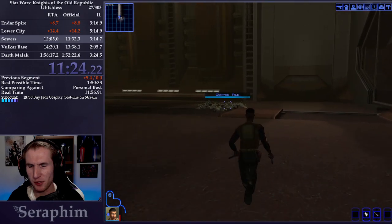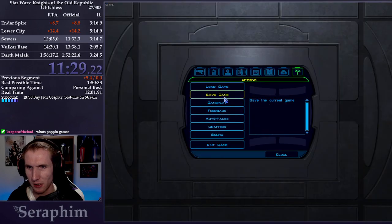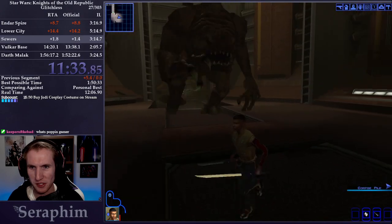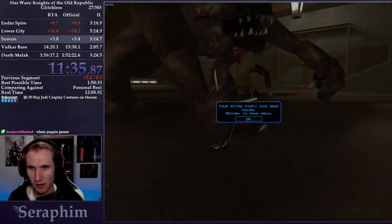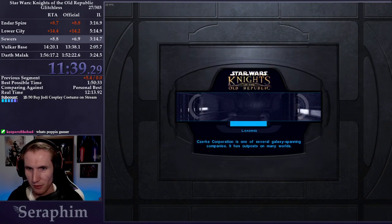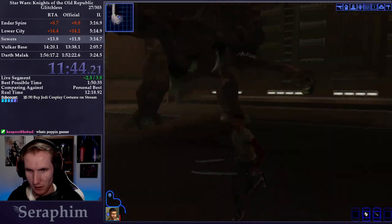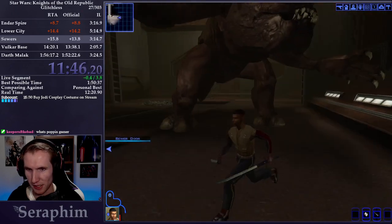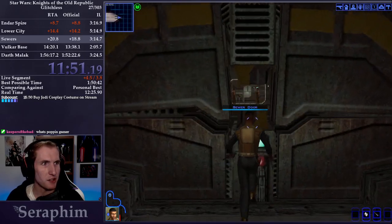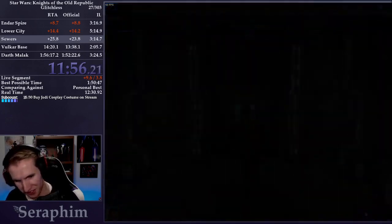Coming up we have our first of two skips in the run: Rancor Skip. I'll do a safety save here. Normally you're supposed to do a bunch of stuff to kill the Rancor, but I'm just going to skip him. We go around in a circle — I took that angle too sharply, that's why we safety save. If I do this right, he'll get caught against the wall and won't swat at me. I just wanted to show you what it looks like to fail the skip — now you get the full context.